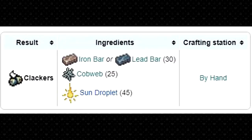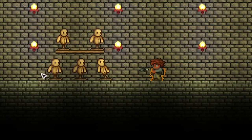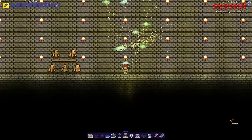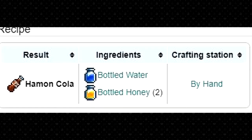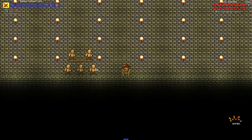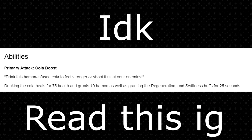Next is Clackers, which is really easy to craft, but aren't very good in my opinion, as the projectile is small and functions like a boomerang, giving you a low DPS, but overall it could be a lot worse. The Soapy Glove is my favourite Haman weapon, as it's got high DPS as well as controllable projectiles. Haman Cola is probably the cheapest item in this mod, as long as you find honey.